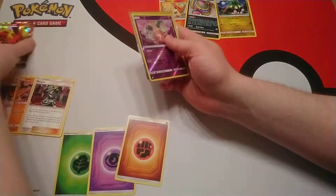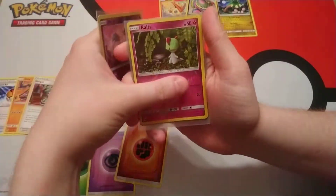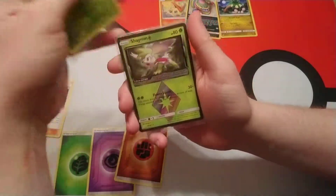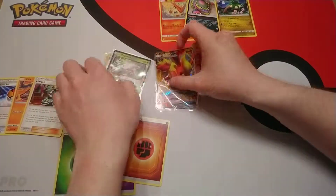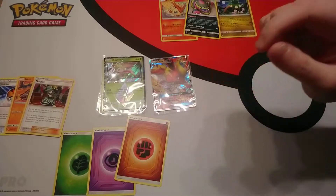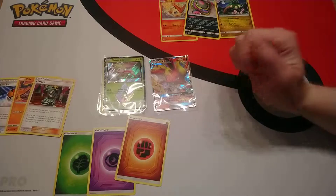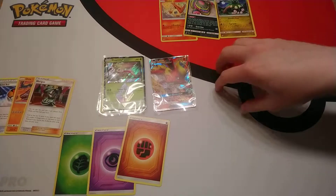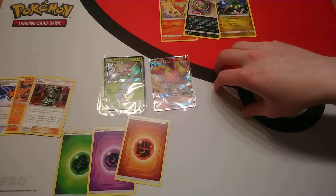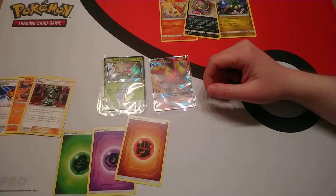So we'll quickly recap the holos that we got. We got our Reverse Holo Mr. Mime, our Reverse Holo Ralts, our Reverse Holo Bellossom, our Shaymin Prism card, and our Flareon. So we've got two kind of big hits of the tin. If you'd like to see more videos from us, feel free to subscribe — it'll let us know that you like our videos. Check the description below for a link to our store where you can purchase any of the cards seen in this video, as well as anything else we might have still to sell from old videos.